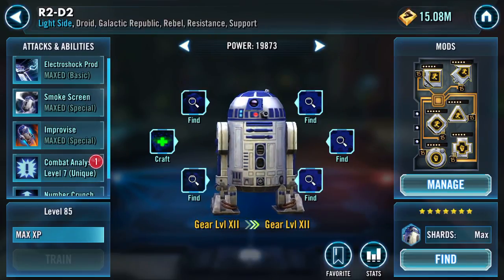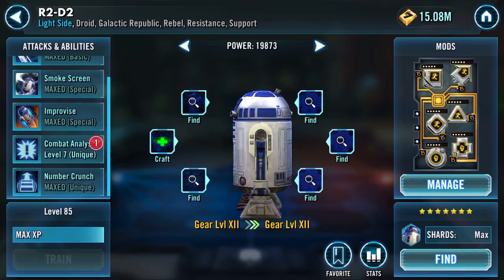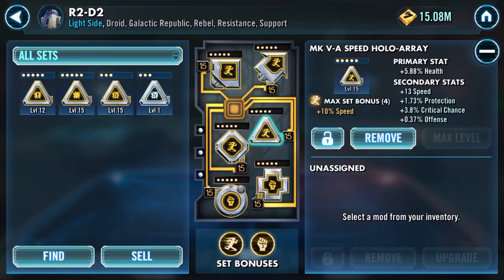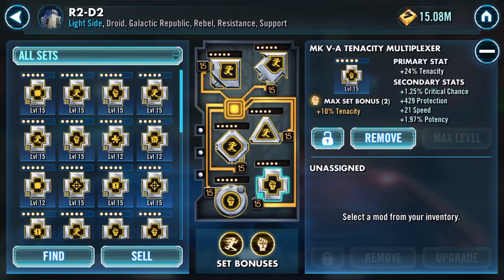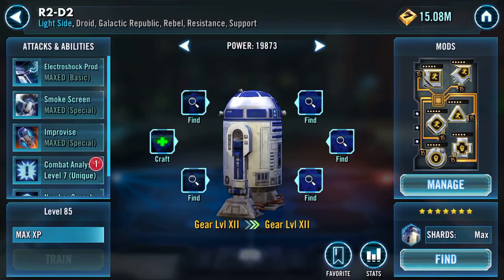R2D2 — Combat Analysis still to be done. Speed-wise I've got him clocking in pretty quickly at 282. I've achieved that with: +19 on one mod, +13 on a health mod, +14, +13, +14 there, and the jewel in my mod crown — my fastest mod at +21. That's where he is.